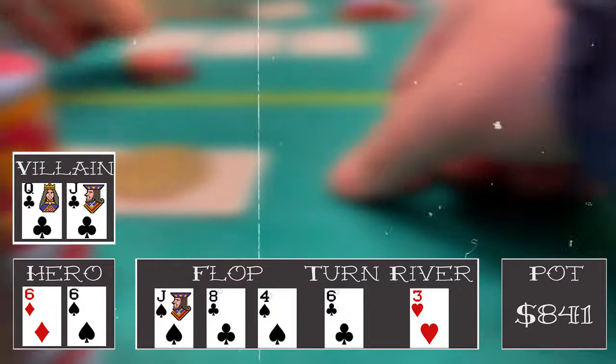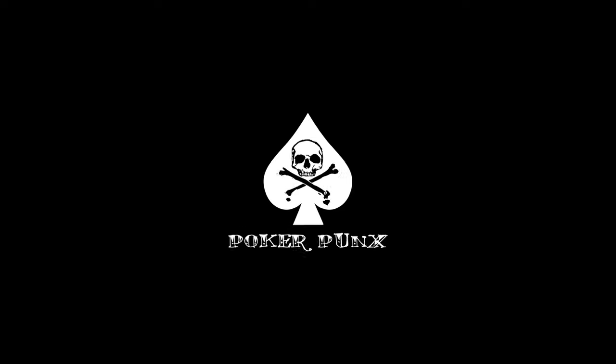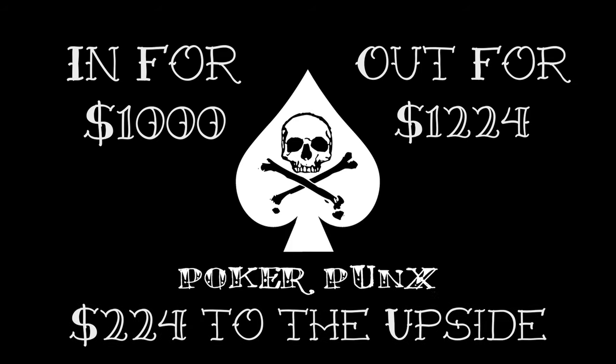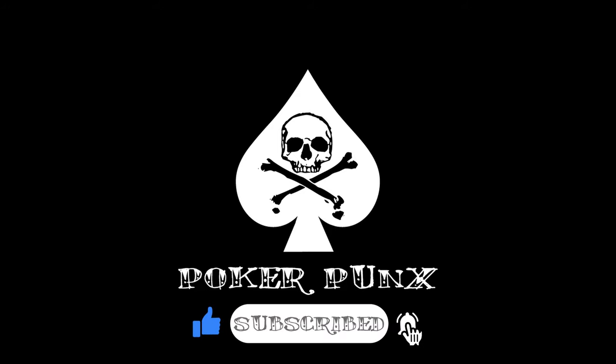We played a couple more hands after that, but we were pretty much done — it was getting late, so we racked up and headed to the cage. For this session we were in for $400 and out for $624, so that makes us $224 to the upside. Not a bad night, not a great night, but we were able to claw back at the end with a couple of good hands. Make sure to hit that like and subscribe button so you're alerted when new videos come out — hopefully it won't be too long till the next one. Until next time, run it up, punks.